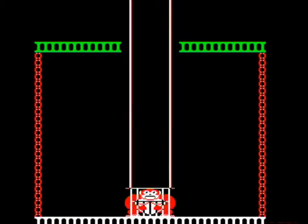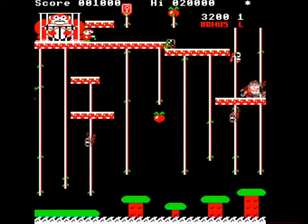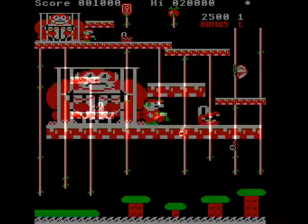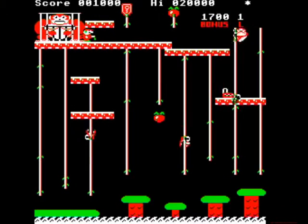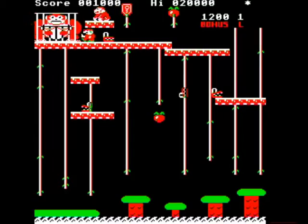Zany Kong Jr. is one of Superior's earlier platform games. It's done in a nice high resolution mode, and it bounces along at a fair speed. You're a gorilla on the trail of Morris, a man who bears an absolutely uncanny resemblance to Nintendo's Mario. Morris is holding one of your family members prisoner at the top of the screen, and it's your job to get to him.